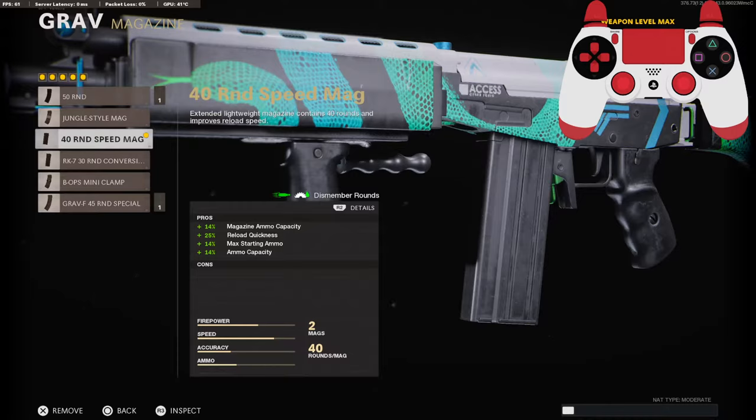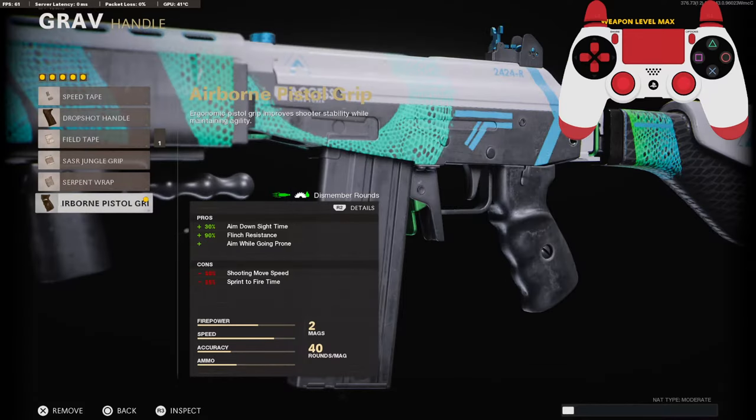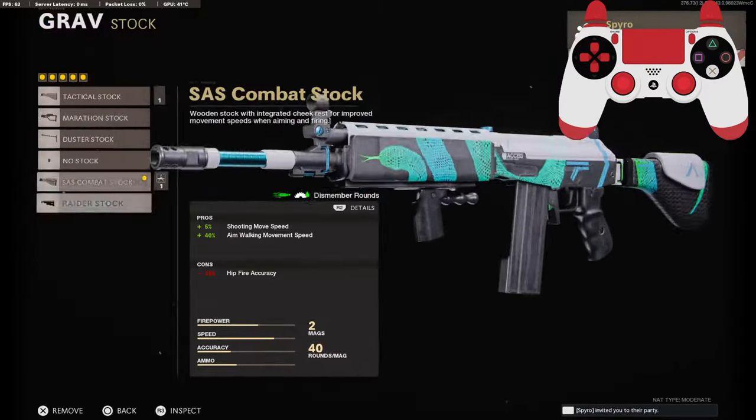You can choose whatever magazine fits your best play style. I like having a lot of ammo with ARs and being able to reload quickly, so that's why I went with this one. On the handle, I'm running the airborne pistol grip for 30% added to aim down sight time, 90% added to flinch resistance, and to aim while going prone. On the stock, I'm using the SAS combat stock for 5% added to shooting move speed and 40% added to aim walking movement speed.